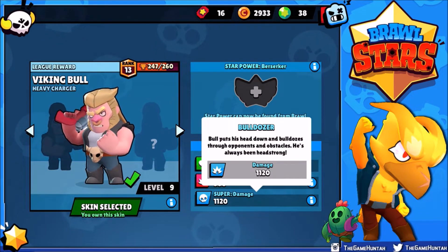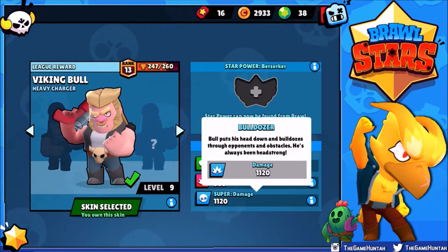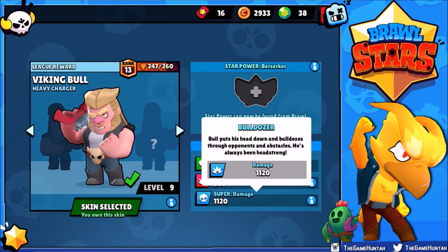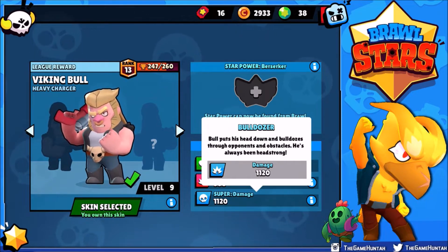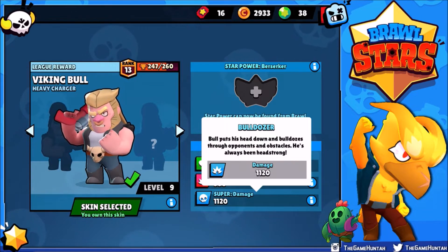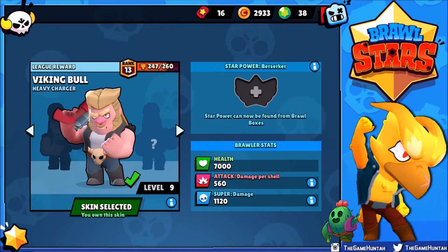You can use Bull in every single mode in the game. My favorite is probably Showdown, and Gem Grab depending on the map, but Heist is great too. Daryl also works really well in Heist, but my favorite and what I believe is still the best tank in the game is Bull. In this episode, let's do two battles — one before and one after upgrading Bull to level 10.